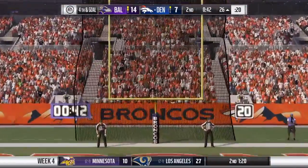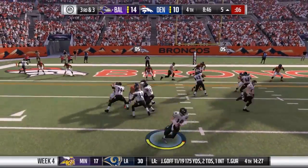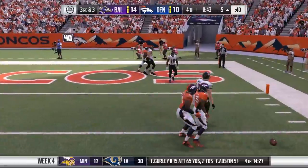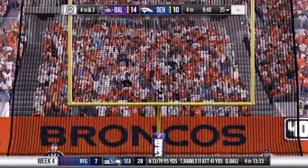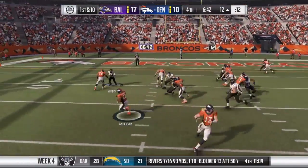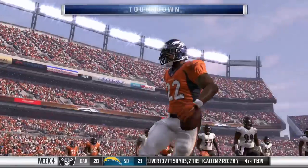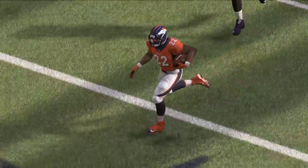McManus able to put it through. Off the play fake, he'll look to throw — incomplete. Tucker's kick right there. First down, here's the run with Anderson, and he is into the end zone for a Denver touchdown. Solid job up front, really just a solid job all the way around to get that one in.